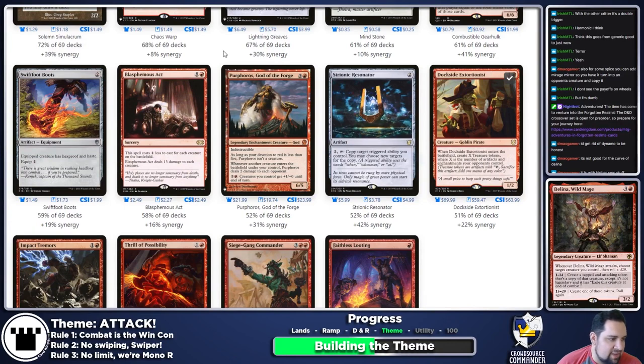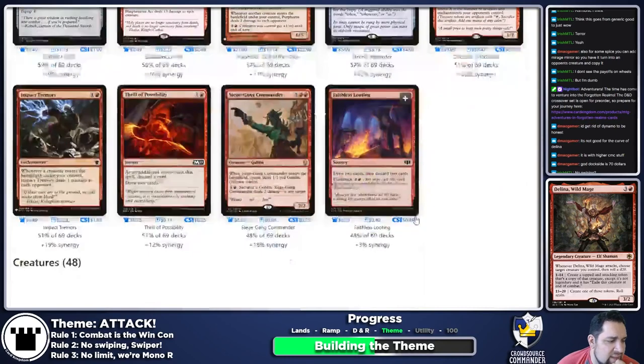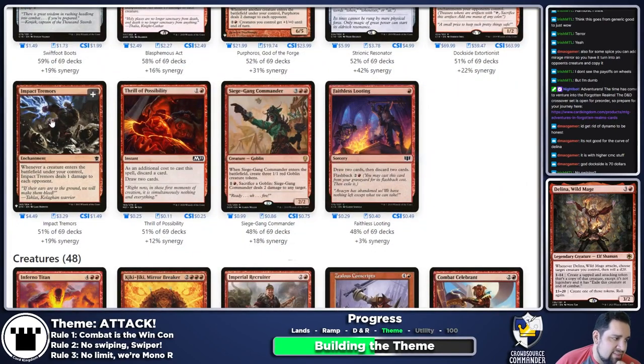Dockside Extortionist — yeah, we'll do Dockside. Fine. Blasphemous Act — we're essentially a creature-based deck, but having some sort of board wipe feels like a good idea, so yes. Purphoros, God of the Forge would absolutely be something we want in this deck, except it's one of the biggest offenders of rule number one we could possibly include. Dockside is not stealing — we're just making treasures, not taking other people's creatures.